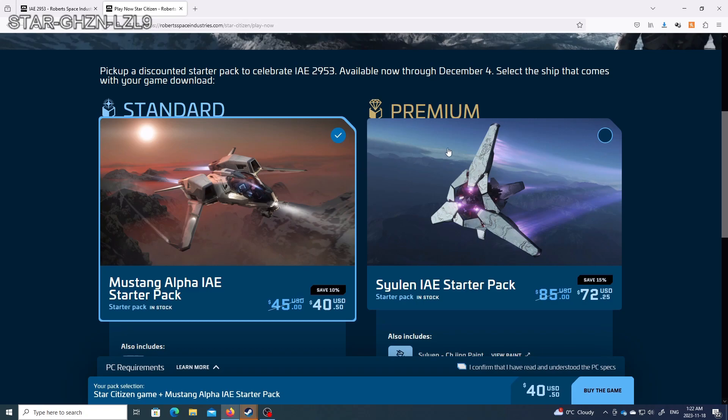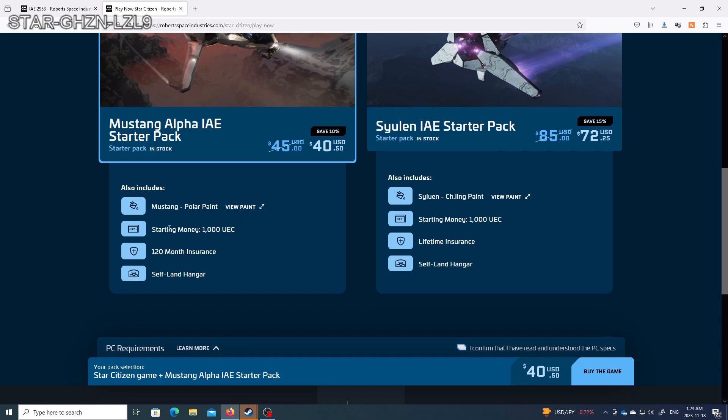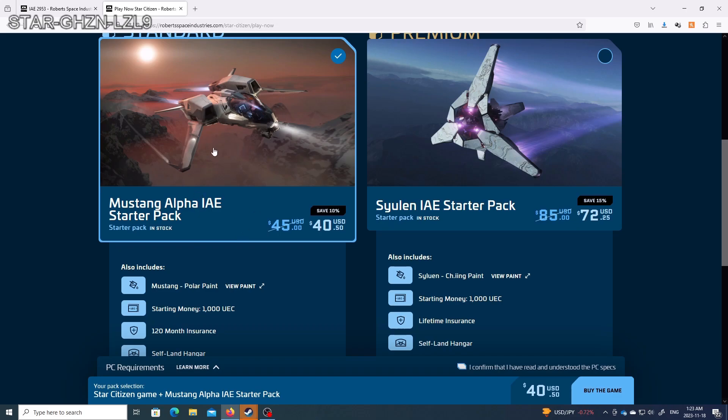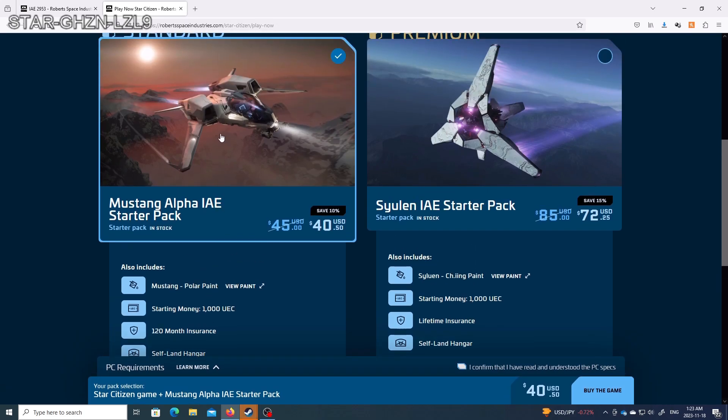There are two game packages here — we have the standard and we have the premium right now. The standard is an all right deal. There's no referral bonus. The Cutter that was for sale with the standard pack with the Vara paint and the potential of having a referral bonus did add a lot. But this one here, we have the Mustang Polar paint and 1,000 UEC. If you use a referral code, you're going to get an extra 5,000 UEC as opposed to 1,000 when you start — that's in-game money, and every time there's a server wipe you'll start with that money. You also have 10-year insurance and the self-land hangar. If you bought this package normally it's $45, so you're saving $5 — about 10% off.